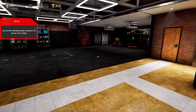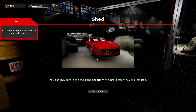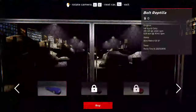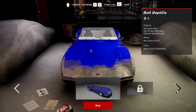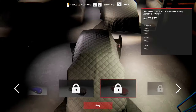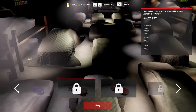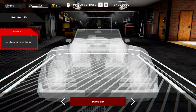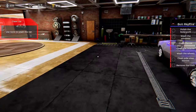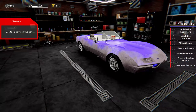Go to the designated location to enter the shed. In the shed you can buy cars and sell them at a profit after they are restored. So I guess this is our car, and looks like another one is blocking it. The shed has all these cars in it that are ours. I think this also has two bays to work on. Where are all of our cleaning tools?